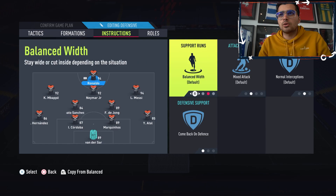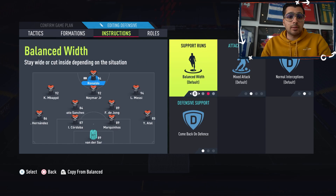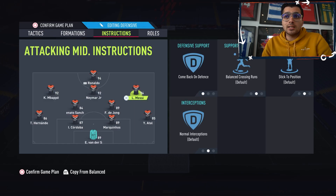Offensive width is on 60 because he likes to go down the wing. For the striker instructions, he has them on balance and 'makes runs into attack', but as shown in the gameplay footage he does sometimes switch to 'drift wide' and 'get in behind' — only when he's under pressure or struggling to create. That's something we change up; I'm usually sitting behind him when we make that switch. Try it out yourself and see what you like more.